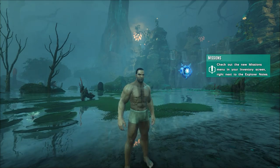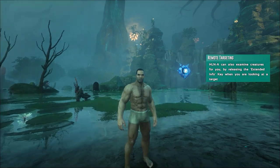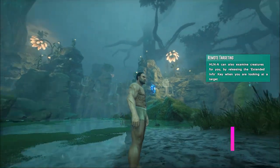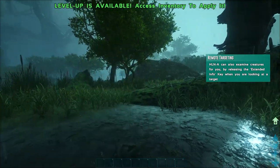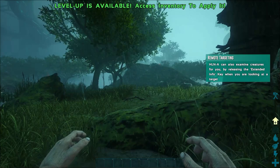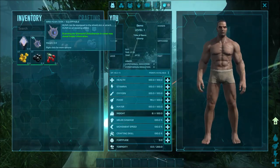Hey, how's it going? Welcome to Arc Genesis, the first chapter. We finally got in the game here and I do say it does look awesome. This is the bog. I'll show you where it's at on the map — bottom right hand corner, it's one of the easy starting areas. So we got this HLNA, this little dude here.